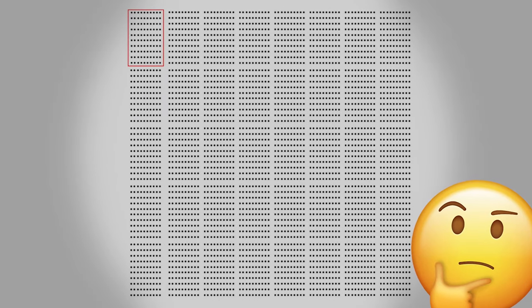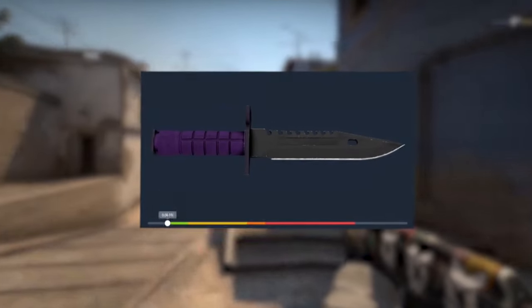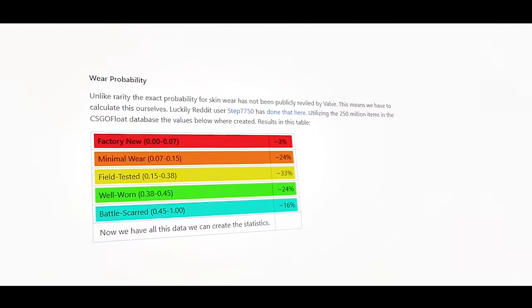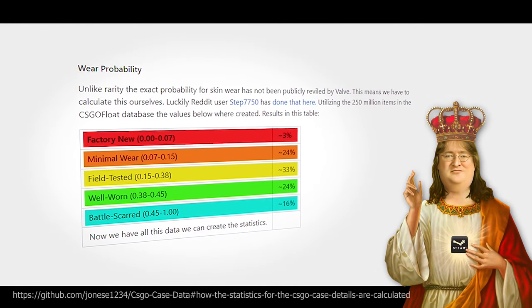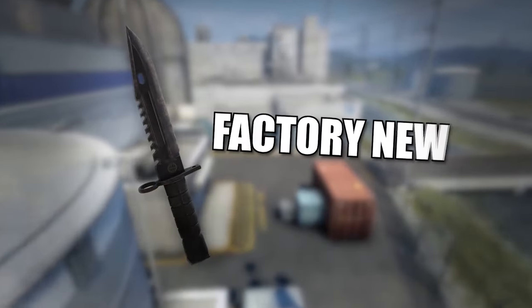It can't get any worse though, right? Arguably, the most important thing when it comes to a knife is its condition. Here are the likely chances of each wear condition. These numbers were pulled using 250 million skins and are unofficially released. For the fun of it, let's figure out the chance of a factory new stat-track knife.